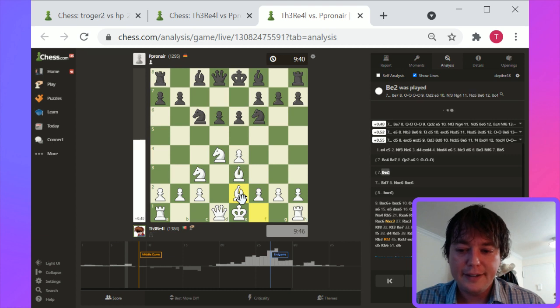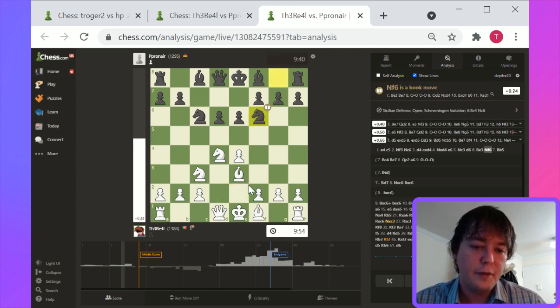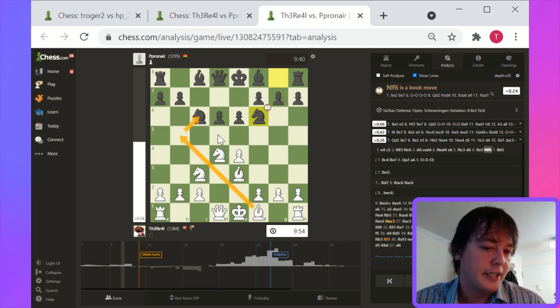Bishop to b5 is not the correct diagonal for the bishop here. This is one of the surprising positions where Bishop c4 is a more playable move. Bishop e2 is also good. Either way, it is correct to develop the bishop here, but I don't think as a general policy it's correct to be trading on c6.